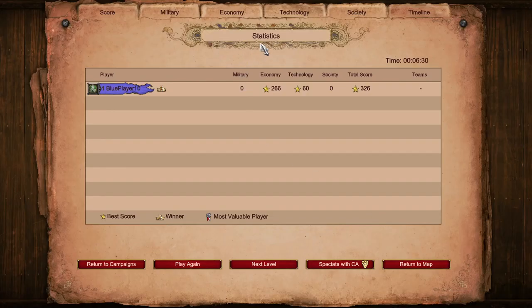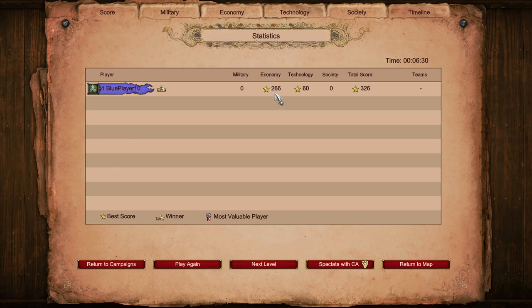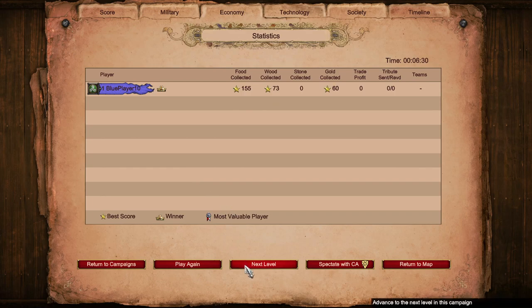You can see the statistics screen here again. We covered military in the first level only a little bit, but this main level was about economy, and you can see that's where most of our points are. We've collected wood, food and some gold. For now, we'll continue on to the next level.